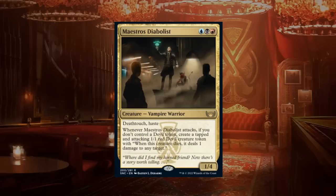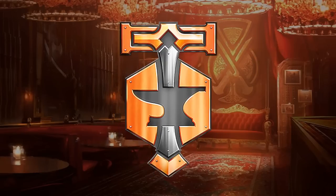Overall Maestros Charm falls into the C plus camp — not quite as powerful as Broker's Charm but still a card I'm happy to have in any Maestros deck. Maestros Diabolist is a three-mana 1/4 vampire warrior at rare with deathtouch and haste. When it attacks and you don't control a devil token, create a tapped and attacking 1/1 red devil token that deals one damage to any target when it dies. The Diabolist quickly provides board advantage and is a nightmare for decks with low-toughness creatures. At the very least a B.